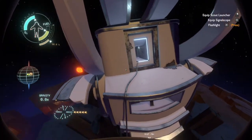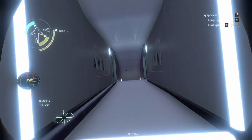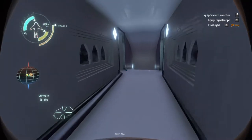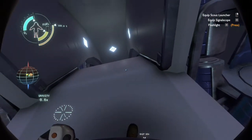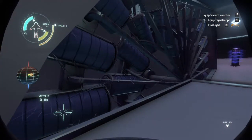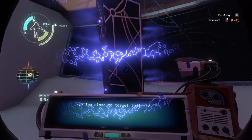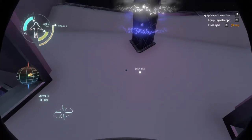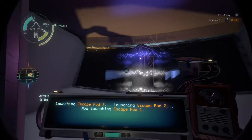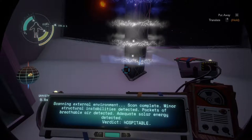Looks like we can get inside at the top. Some resistance — it's different gravity in some... oh no, it's hard to tell. Some kind of pods, maybe? Places for passengers to sit in the escape pod. So this is text: 'Collision imminent, preparing for impact.' That's the third one down. 'Launching escape pod 3, launching escape pod 2, now launching escape pod 1.' Fourth: 'Scanning external environment, scan complete, minor structural instabilities detected, pockets of breathable air detected, adequate solar energy detected, verdict: hospitable.' And the first one: 'Escape pod 1 — vessel has been mortally injured, emergency sequence activated, awaiting departure from vessel.'